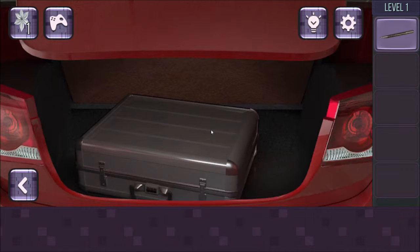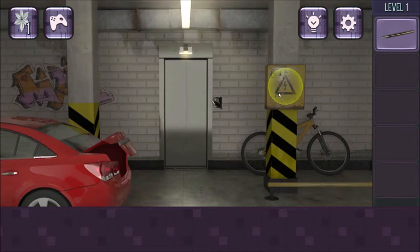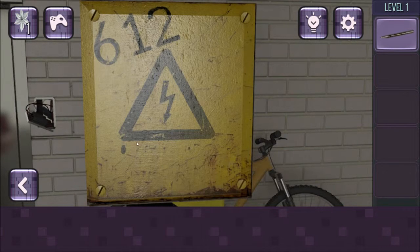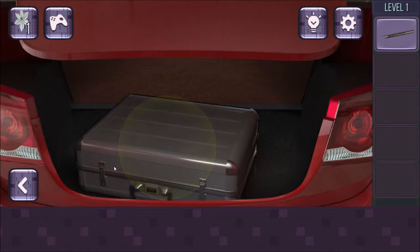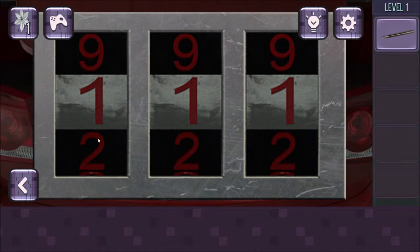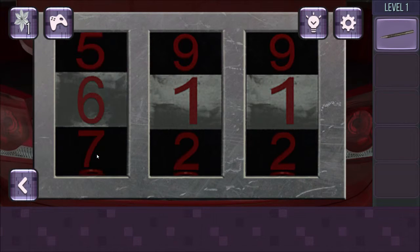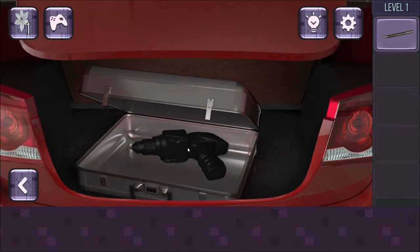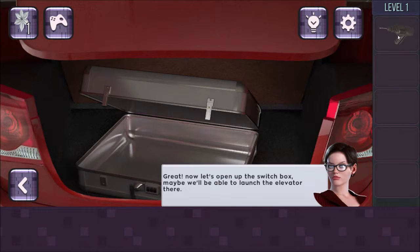I'll show you something especially if you find more. Anyway, here are the numbers — try to enter them in the toolbox. So six, one, two — I believe it was six, one, two. A drill! Combine it with the origami and it will work. That's really odd to have a drill in a case like that, but okay.